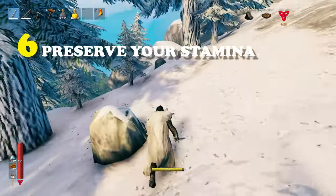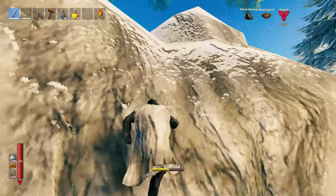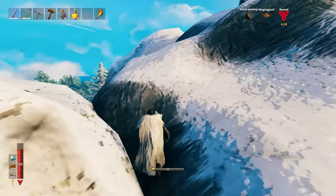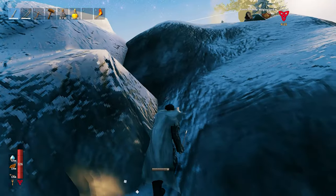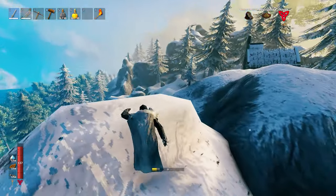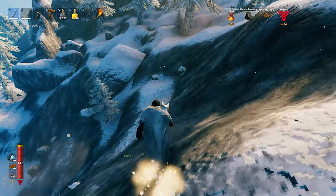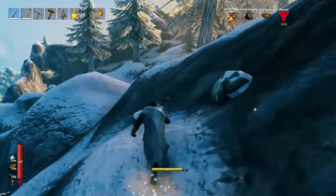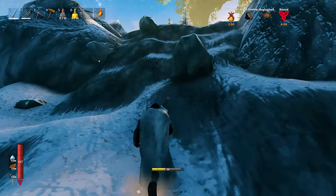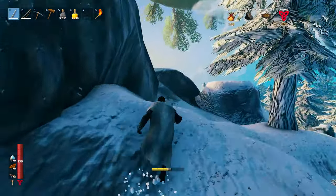For tip number 6, preserve your stamina. Stamina is easily the second most important thing in the entire game after health. So keep an eye on your stamina bar — don't let it run all the way down, especially on the mountain. There are so many dangers here. What I usually do is always keep an eye on the stamina bar while running or jumping around, and make sure it's at half before I stop. I only run and jump until the stamina bar reaches 50%, because you might need a dodge roll or some extra jumps, and that can save your life so many times.